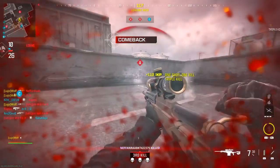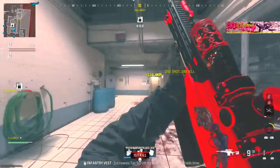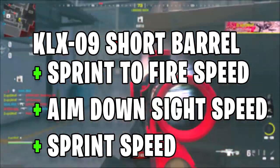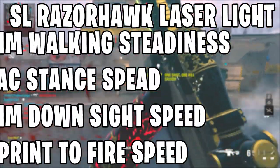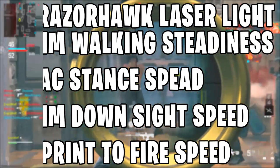Now let's get into the XRK attachments and the benefits for each attachment I'm using. We'll start off with the barrel which is the KLX9 short barrel, and its benefits are sprint to fire speed, aim down sight speed, and sprint speed. For the laser we have the SL Razorhawk laser light, and its benefits are aim walking steadiness, attack stance speed, aim down sight speed, and sprint to fire speed.